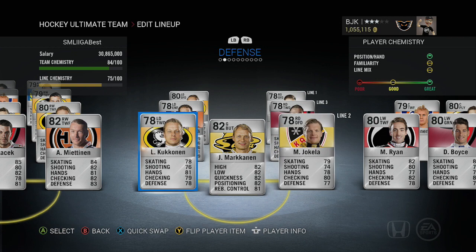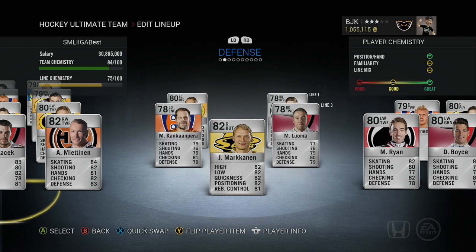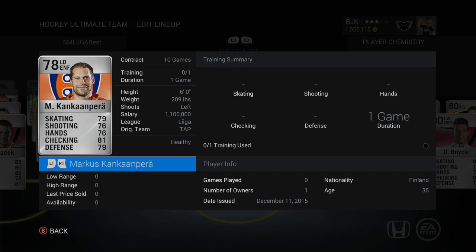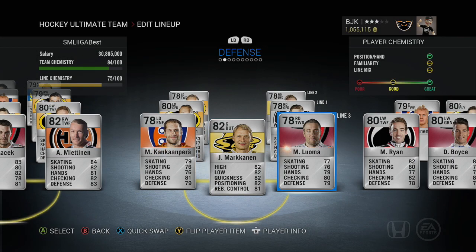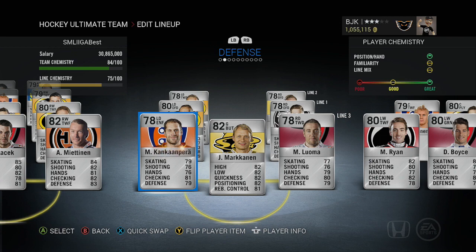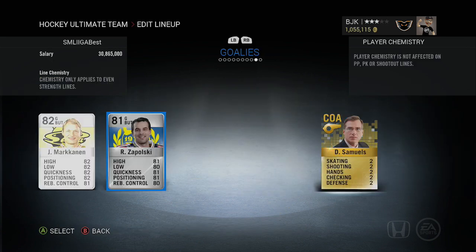Most of these players are fairly small. On the third defensive pair we have an enforcer in Marcus Kankapara and Miku Luma. Kankapara has 81 checking but is only six feet tall — a small guy for an enforcer, which is underwhelming since you expect enforcers to have height and weight. Luma has 80 checking and nothing really great otherwise, but he is actually 6'4" — the tallest player on the team.